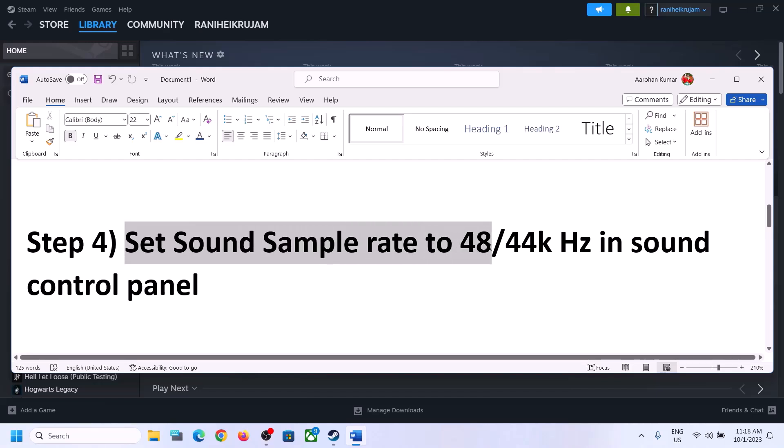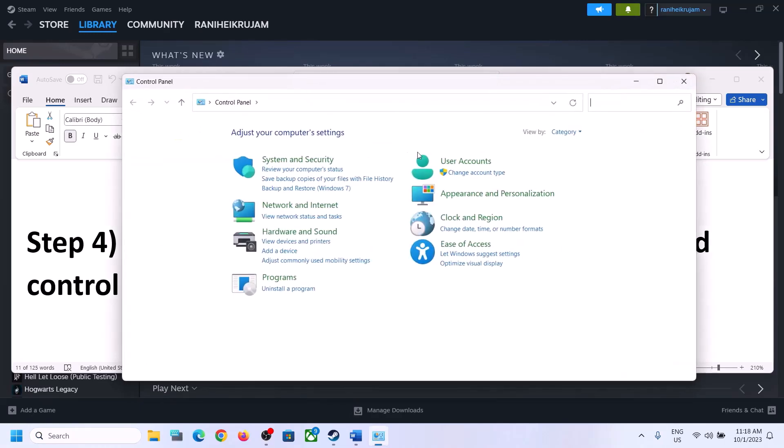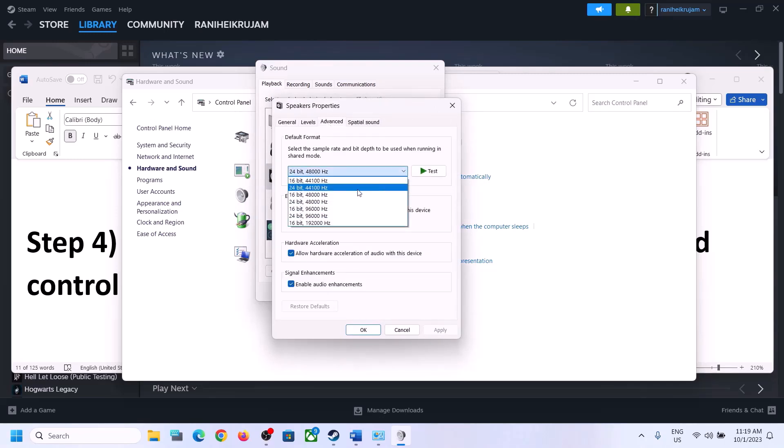The next step is to set the sound sample rate to 48,000 Hz or 44,100 Hz in the Sound Control Panel. To open it, type 'control panel' in the Windows search box and click on Control Panel. Go to Hardware and Sound, then click on Sound. In the Sound Control Panel, make sure the correct speaker is selected and set as default. Right-click on your speaker, click on Properties, then go to the Advanced tab. Here you can select 48,000 Hz 24-bit or 16-bit, or 44,100 Hz 24-bit or 16-bit.